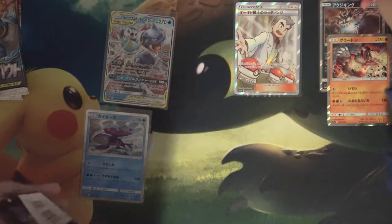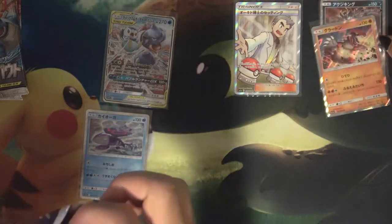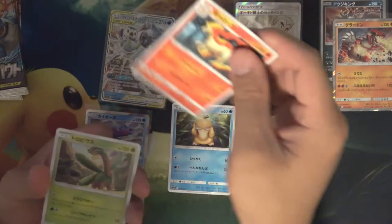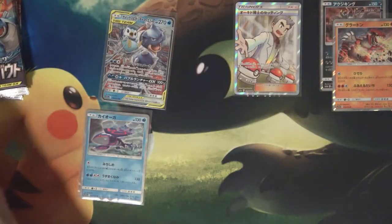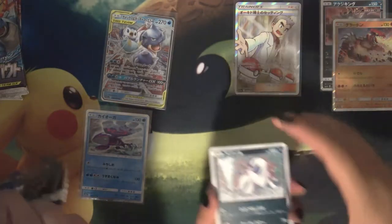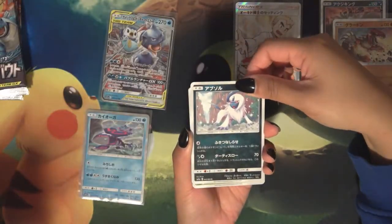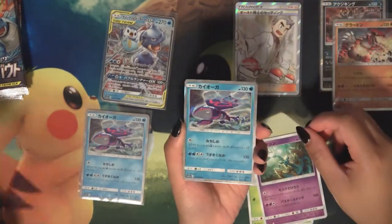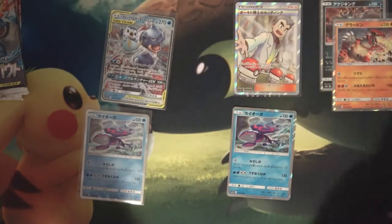We have not got a Venusaur in Smith yet, and that is definitely one that we're still looking for — definitely all the full arts and alternative arts too. We got nothing in this one. Just like Absol or something. Number 43. Let's see — Absol is correct.